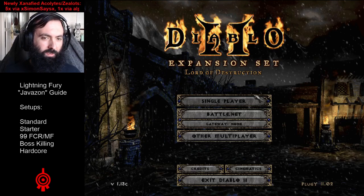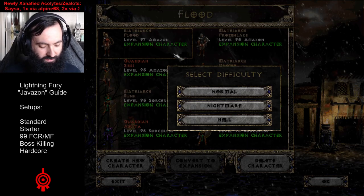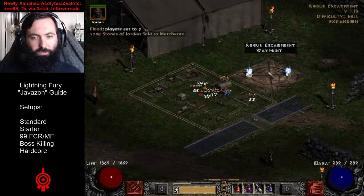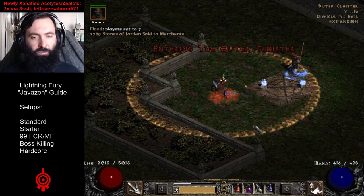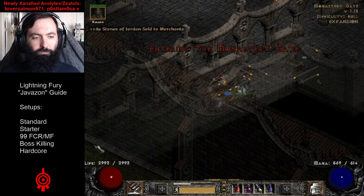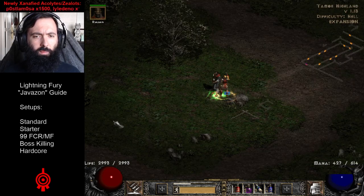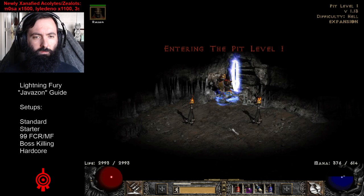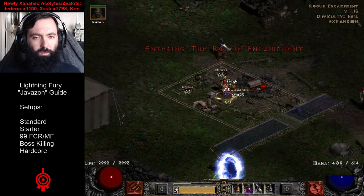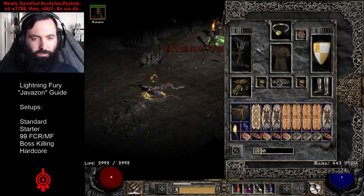That was really cool — I forgot I was in the cow level and forgot he could even spawn there. We're on our single-player pluggy, so let's return to a different game. I'll show the standard build in the Pit and in Worldstone Keep, where this build is pretty solid. I've got that 68 FCR teleport speed. I forgot we still had the lightning-faceted Griffon's instead of the 15 attack speed jeweled Griffon's, since we took off the Thunderstrokes — that's not good.